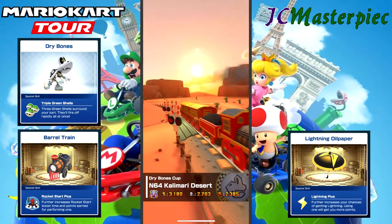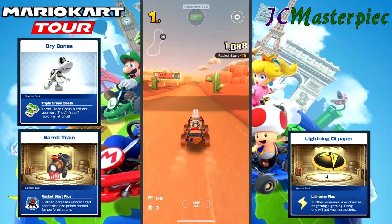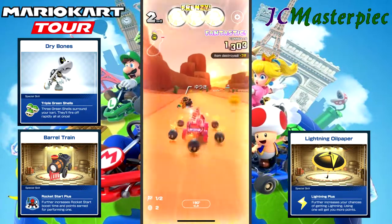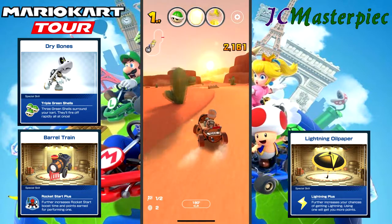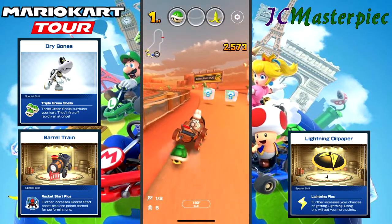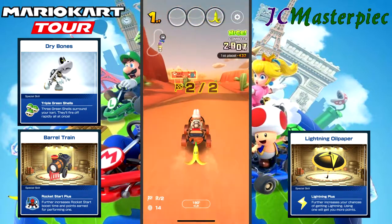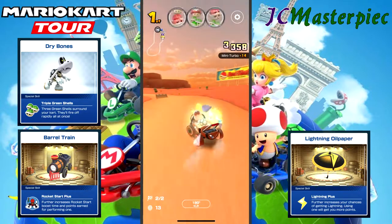On to Kalimari Desert — N64 Kalimari Desert — with Dry Bones, off to a good start. This is my competitive run, the run that gives me my best scores, and I already have a frenzy — a bomb frenzy. The only way I get frenzies is with the best characters. Get those combos, work the combos as well as you can, get the coins, build those combos — never mind, got hit.